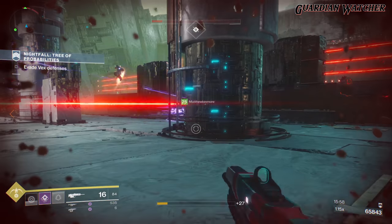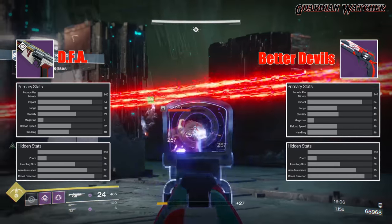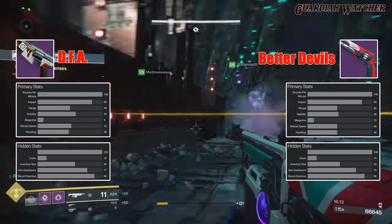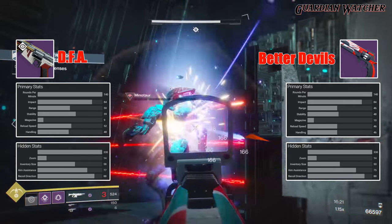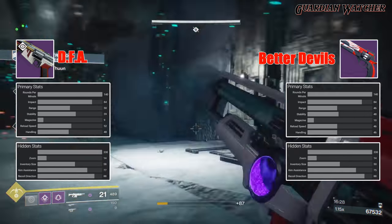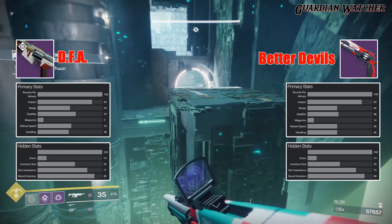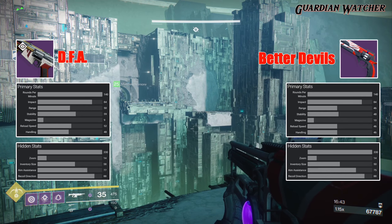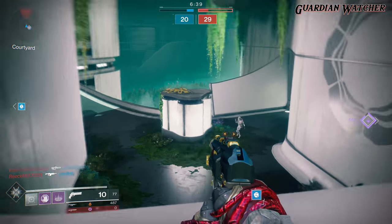How does the DFA compare to the most popular hand cannon since Destiny 2's release? Both the DFA and Better Devils have the same RPM, impact, power, zoom, and recoil direction. However, the DFA excels over the Better Devils in range, stability, reload speed, handling, inventory size, and aim assist — which are all the best stats for hand cannons. Most of those stats are only better by a few points, with the exception of stability and inventory size, because the DFA is 11 points higher than the Better Devils in stability and 8 points higher in inventory size. The only stat that Better Devils wins is magazine size, but only by one point, and you can cancel that out with the Masterworks.